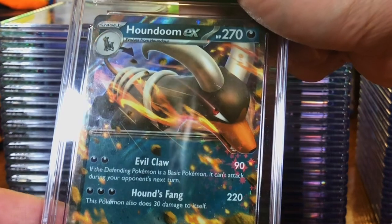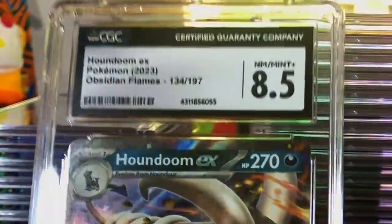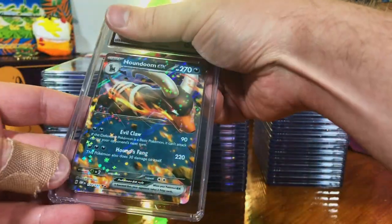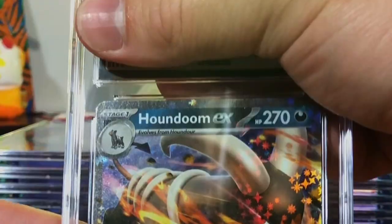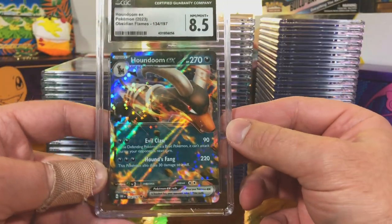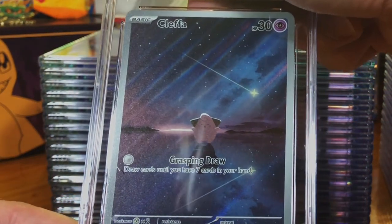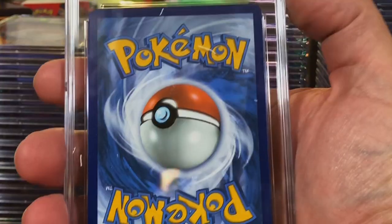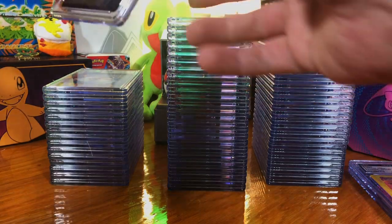Houndstone EX from Obsidian Flames — eight and a half. That's the other Houndstone EX from Obsidian Flames we pulled — eight and a half. The Cleffa illustration rare from Obsidian Flames — how is that an eight? I think that one's a little off for sure, but hey.